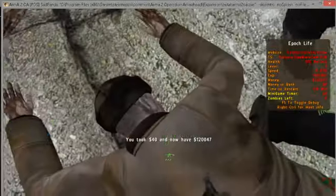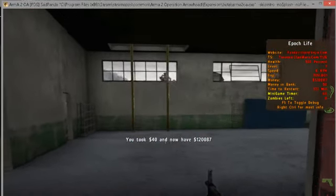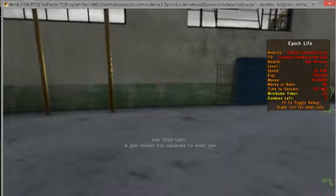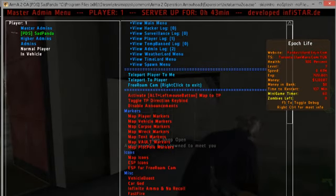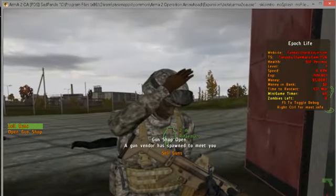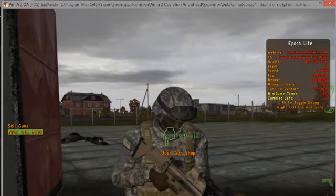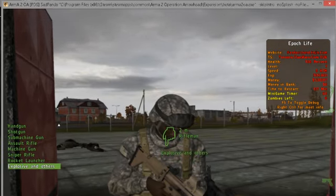40 off him, 40 off him, 40 off him. Five experience per zombie kill. There is also a mini event — I'll show you in a future video. After dealing with these zombies, here is the gun trader. You can sell your weapons: handguns, shotguns, submachine guns, and more.